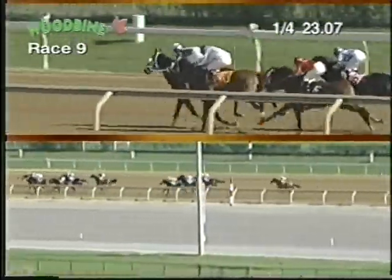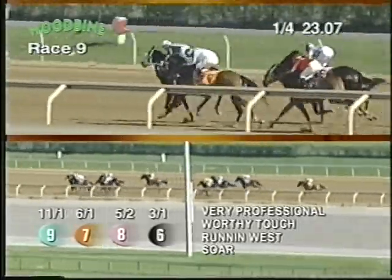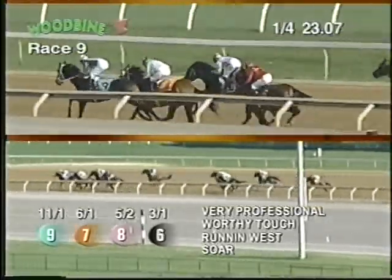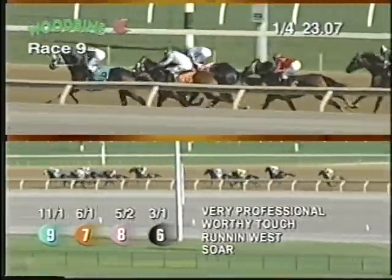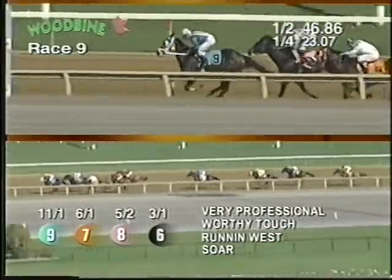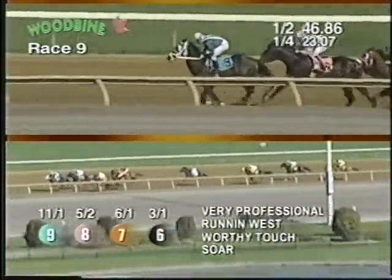Worthy Touch is second with less than a half mile remaining. Sor to the inside, Running West third to his outside. Then we come back to Master Stewart, who's five lengths off the lead. Then Eastern Warlord, Twisting by the Pool, I Love This Game, and Surrounded.